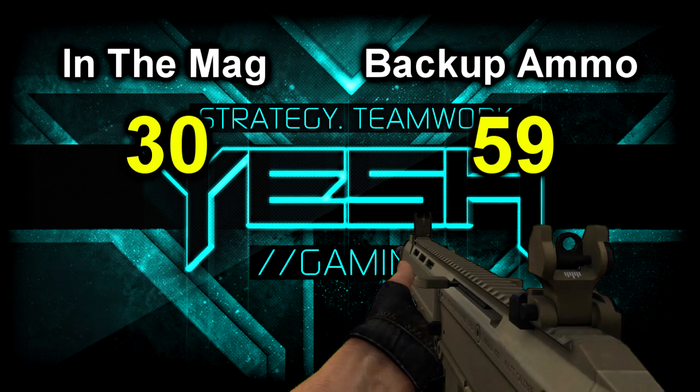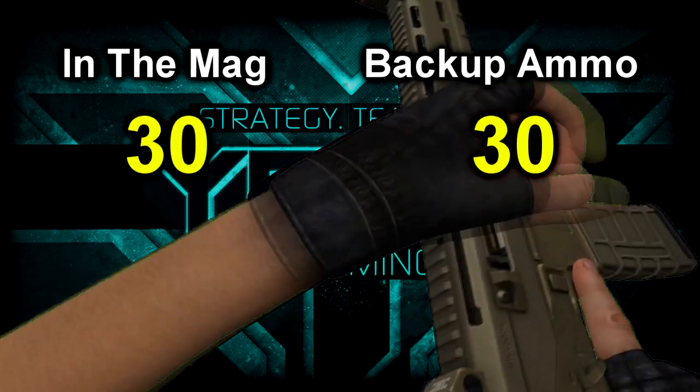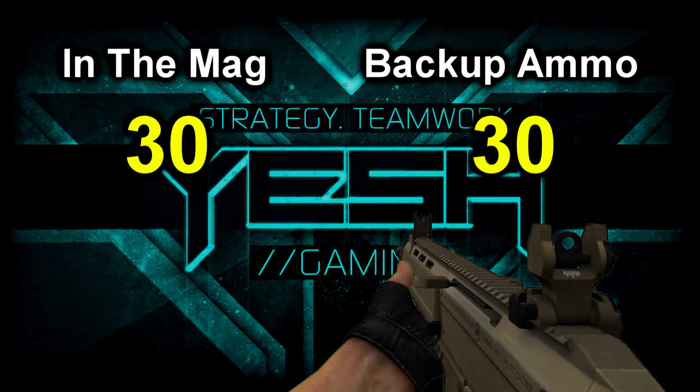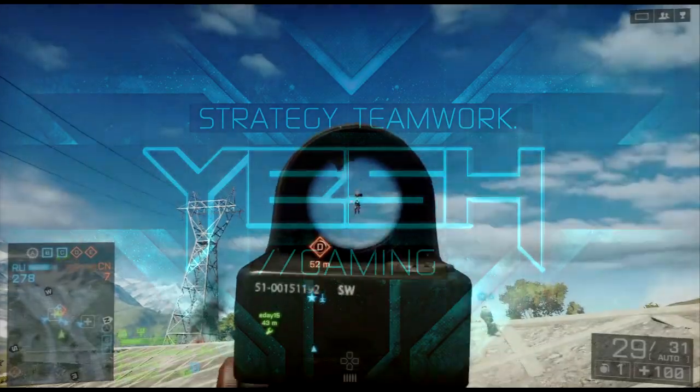This is not the case in Battlefield 4. They've upped the realism to a new level. So in that same situation, if you reloaded with 29 rounds left in the mag, all 29 rounds would be thrown away. This means after you reload, you'd have a fresh 30 rounds in your magazine with only 30 rounds left of backup ammo.